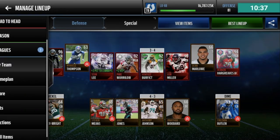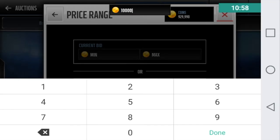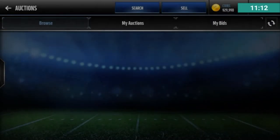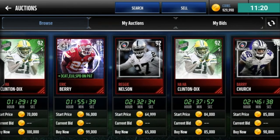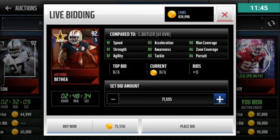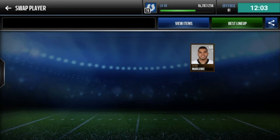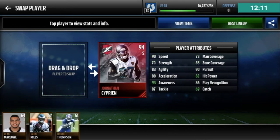Now we need safeties. I have no idea who's on the market right now. Let's go with 100k — this is a big push but I think I can get a lot of good players. No 94s for 100k, going down to 93. Eric Berry, Berry Church — good players. I'm going to go with Eric Berry for a start. My other safety I'll go with Jonathan Cyprien — I like him as a player. So Jonathan Cyprien at free safety and Eric Berry at strong safety.